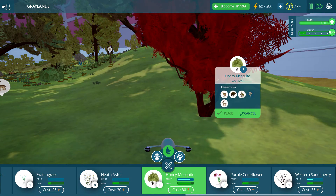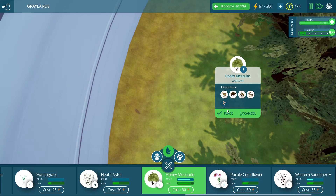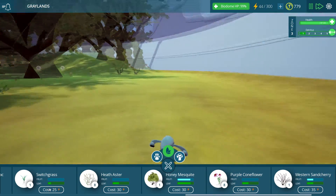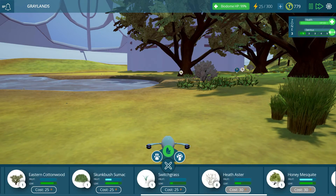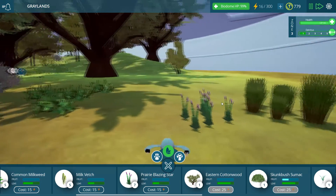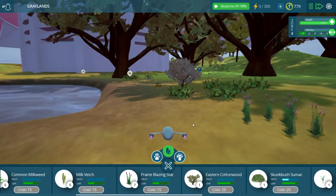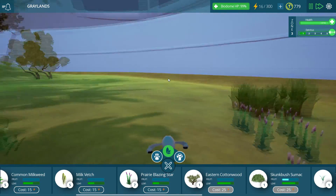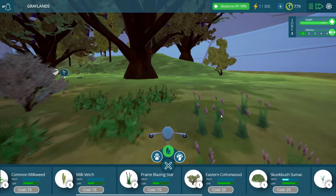I'd like to put down a honey mosquito over here. Let's go ahead and zoom out to place this — right about there, that's perfect. This whole area needs plenty more things, so let's start with some switchgrass, and then the prairie blazing stars — I forgot all about those, I do love them. I'd like to get a whole big pocket of those because they're so cool.